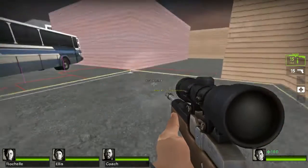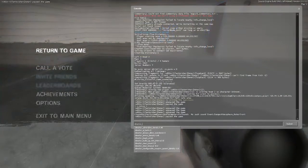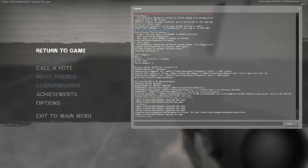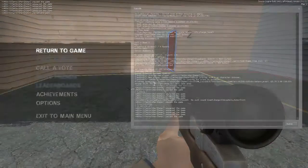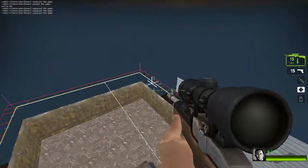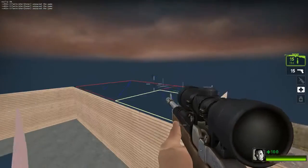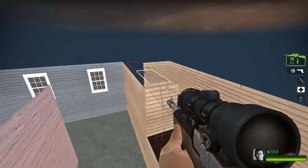Obviously you want some zombies. So what we're going to do is tell the director to turn off — so it's director_stop — and bot_delete_all will get rid of the bots. We're going to go into noclip, and you'll notice there's some navigation up here — maybe not on this building, but there's some navigation on some of these buildings, which is good. That's what we wanted.